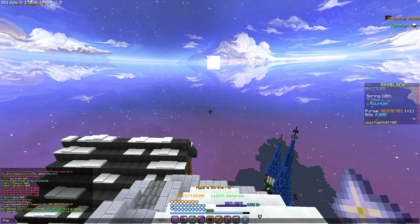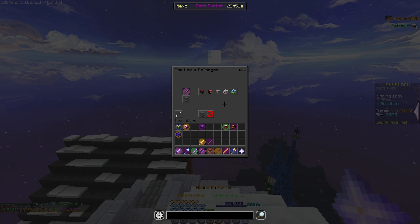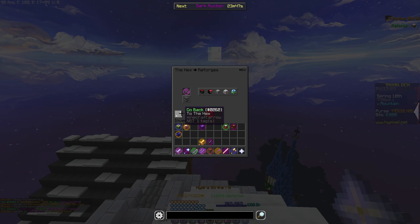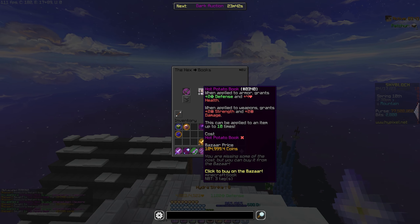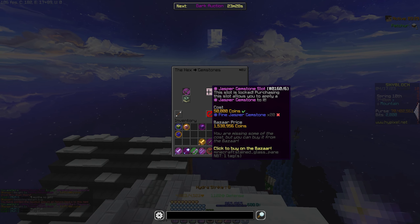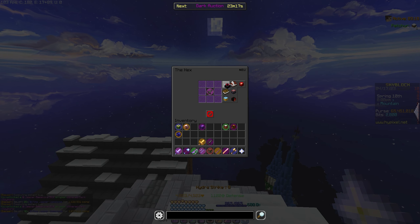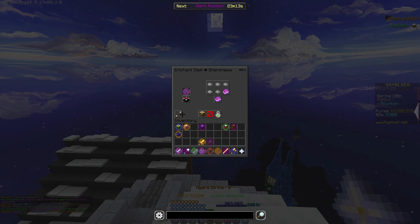So we're going to do slash hex and we're going to enchant the dark claymore. First, we need to re-combob it. We need to add the reforges — I think with the blood is more consistent, so we're going to go with the blood. We're going to add a hot potato box first. We need to add gemstones — we need 25 gemstones, so we're going to add the gemstones. We need to add enchants.